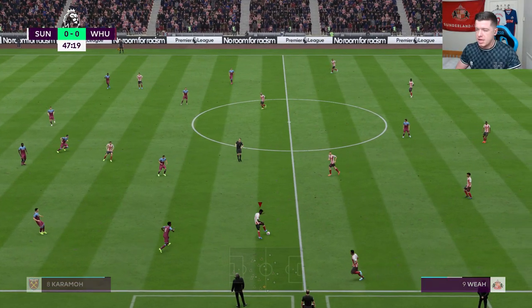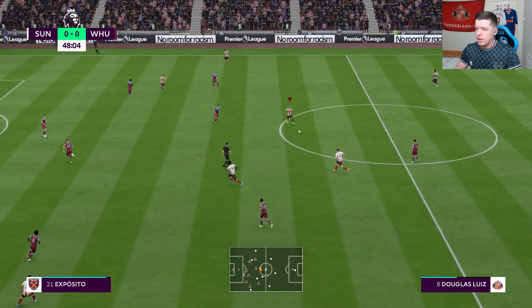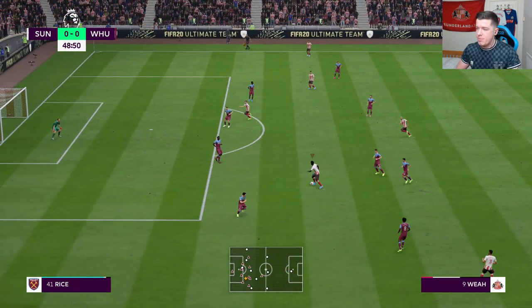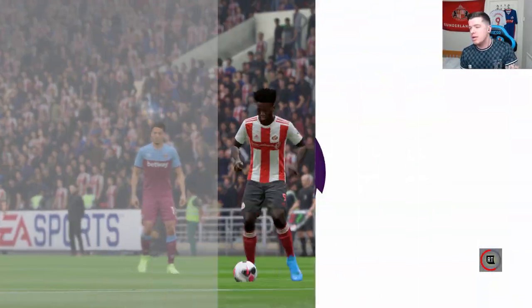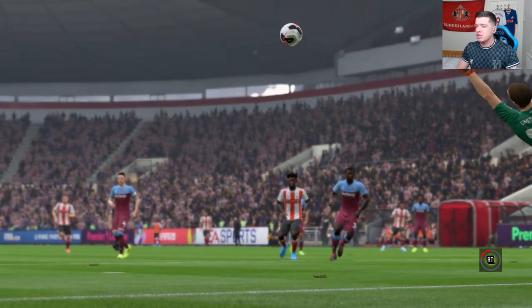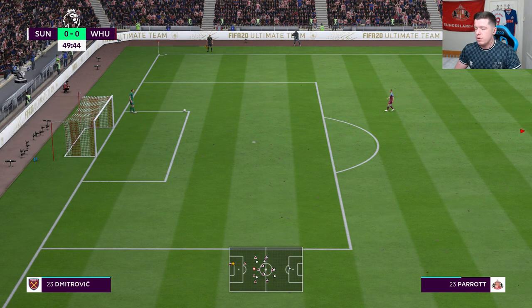Well in Weiher with the interception. Douglas Luiz gives it back to Weiher who has some space — nicely done, still Weiher — he has a shot and it's gone just wide. Lovely individual play by Timothy Weiher but just wide. They give him acres of space around the edge of the box, giving him plenty of time to pull the trigger.